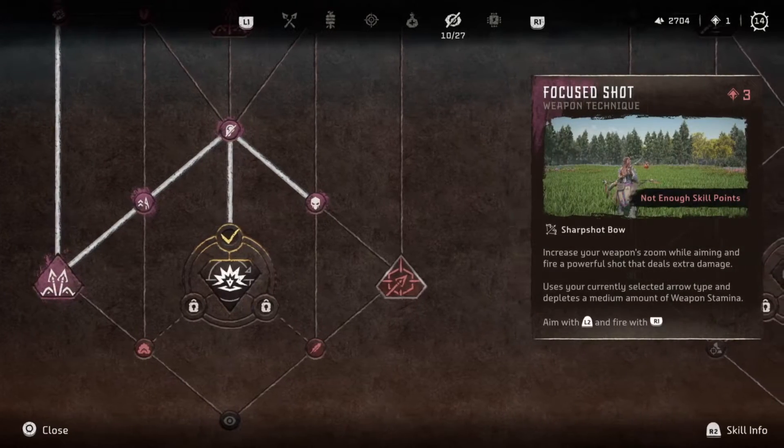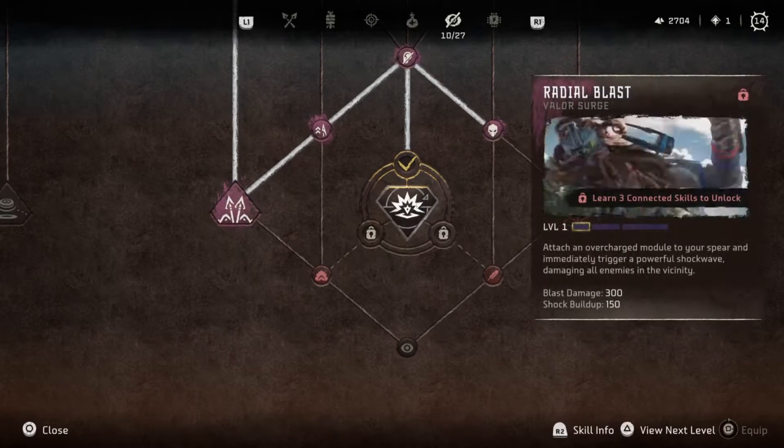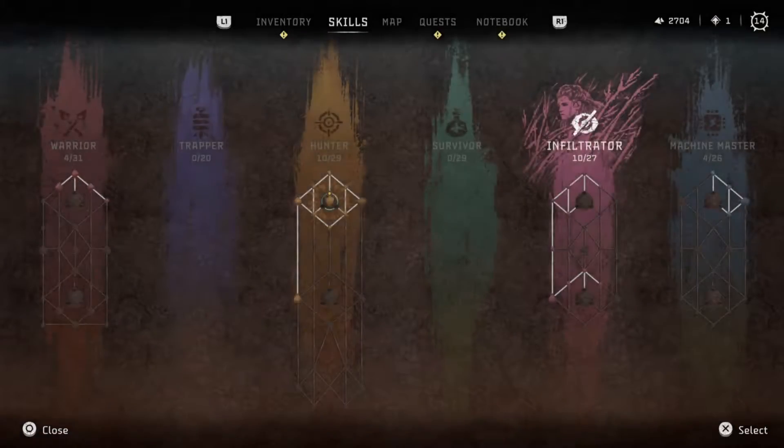Alright cool. Now I can totally skip this. I can come straight down to get this and this. I need what — one, two for that, three, four for that. Cool, we're almost there.